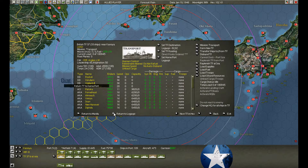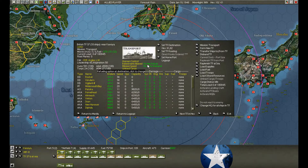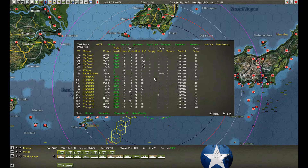We're heading back to Legaspi. Of course you're going to take the stupid route. Let's go right here. The replenishment vessels — of course they didn't bother unloading. I'm pretty sure I hit that unload button last turn. I wonder if the air attacks stopped them from unloading. But they didn't undock.